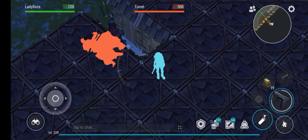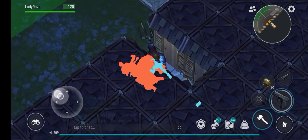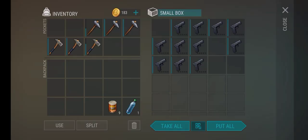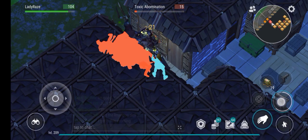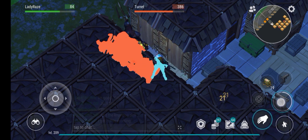Fantastic — wasting one C4 for lots of guns is awesome! There are two turrets inside, so let's bring down the turret first, and then later we'll haul all the guns they have here.